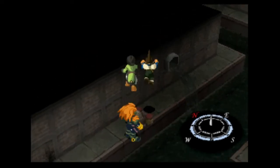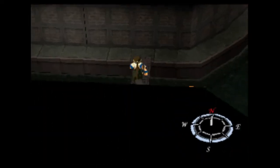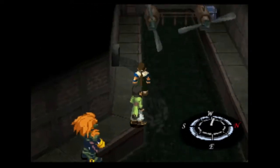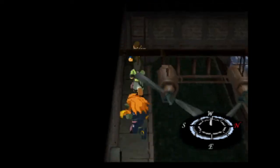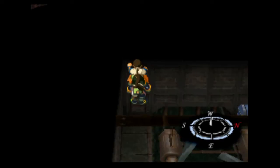We got Banderas now, and we got three fangs. There's something green over there. I stepped in that like a dumbass. Can we escape from this? Yes, we can.